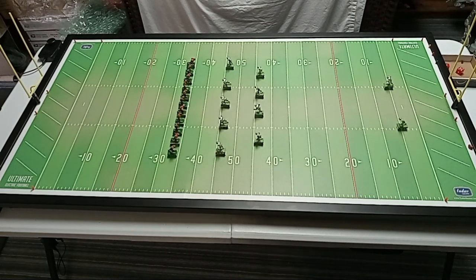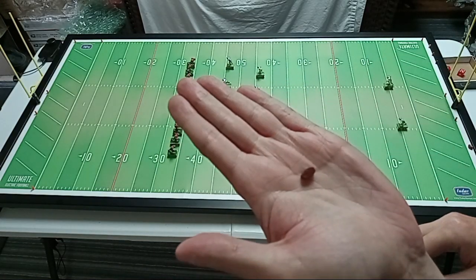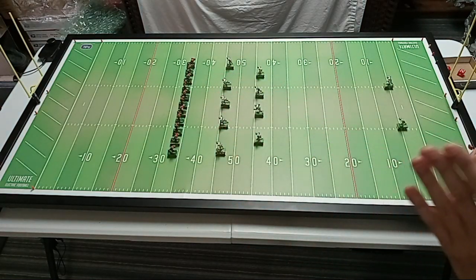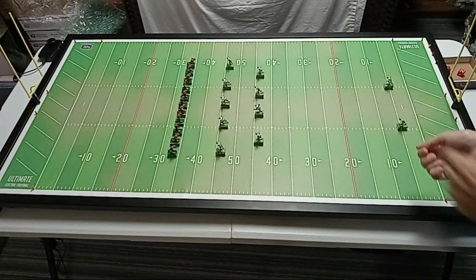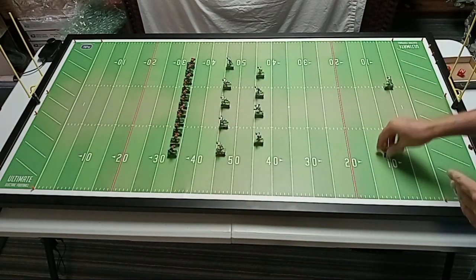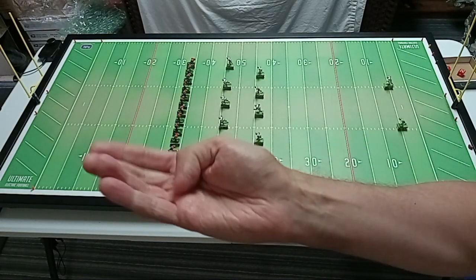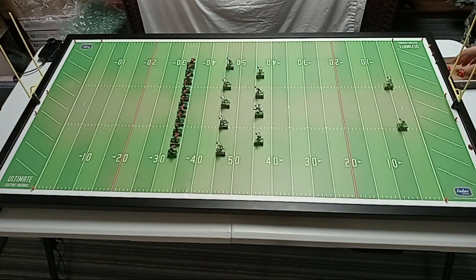Every electric football game should come with a number of felt or foam rubber footballs that would normally be placed on the passing and kicking action figures. We'll still use those, but mainly as a ball marker for recoveries — whether it be punts, kickoffs, or fumbles. If your set didn't come with these, a little piece of cotton will work just as well.